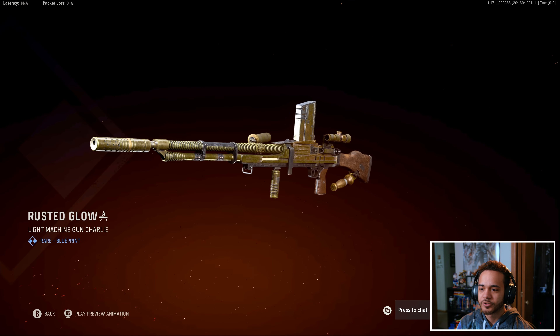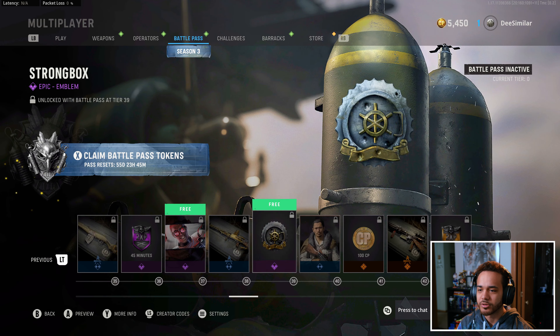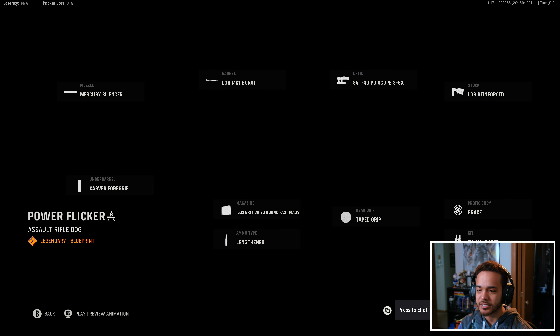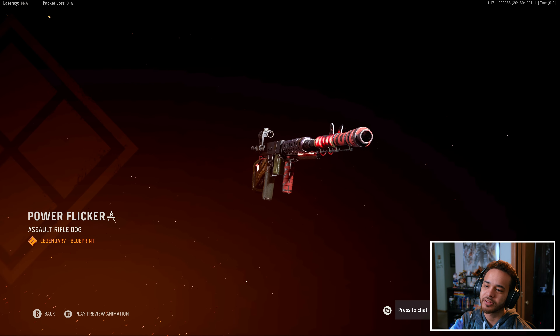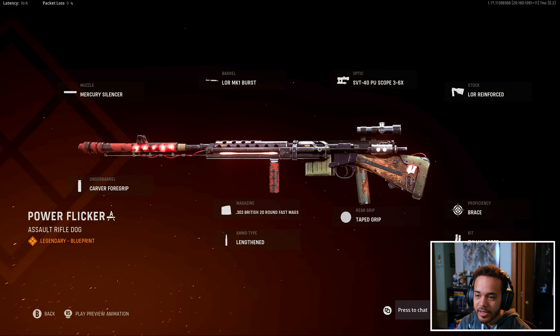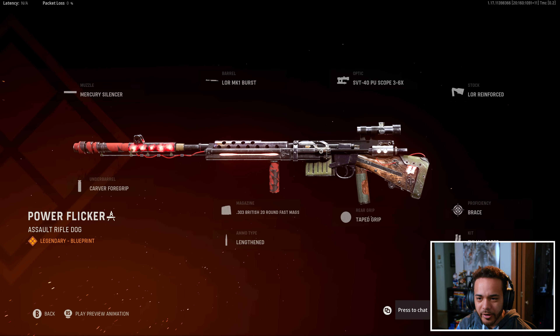Bread and Blueprint — like a pseudo-gold texture; they usually do those in this game. This is actually looking kind of cool, though it's not animated. The Power Flicker NZ-41 has a cool design. It looks like there may be a little bit of plasma movement on the barrel there — I can't tell.